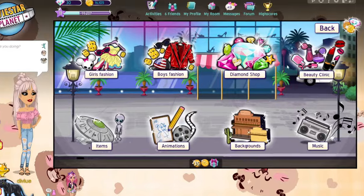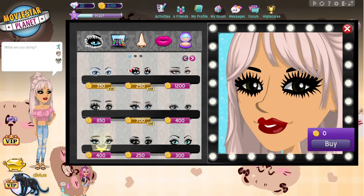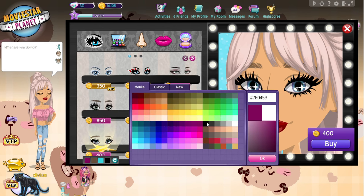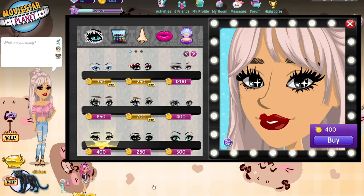First thing you're going to want to do is go to Shopping, then go to the Beauty Clinic. Click on the eyes — what each color box means will be on the screen. I'm just going to do black. Now that we have this all set up, open Cheat Engine.